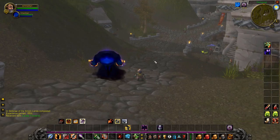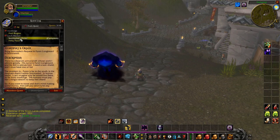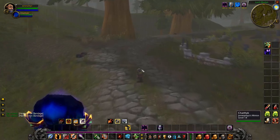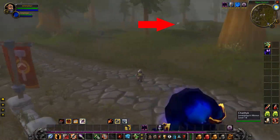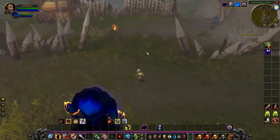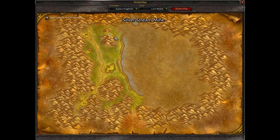Depending on your level you can now go to Ironforge and get new skills and abilities from your class trainer. Looking at the quest log you should have these 3 quests remaining. The next one we are going to do is Filthy Paws. Follow the road and walk north. When you've reached the north bunker, also called the Algaz Station, turn right into the forest. Very soon you will reach the Silver Stream Mine with a lot of rats right in front of it. Here we are in front of the entrance to the mine — here we are on the map.